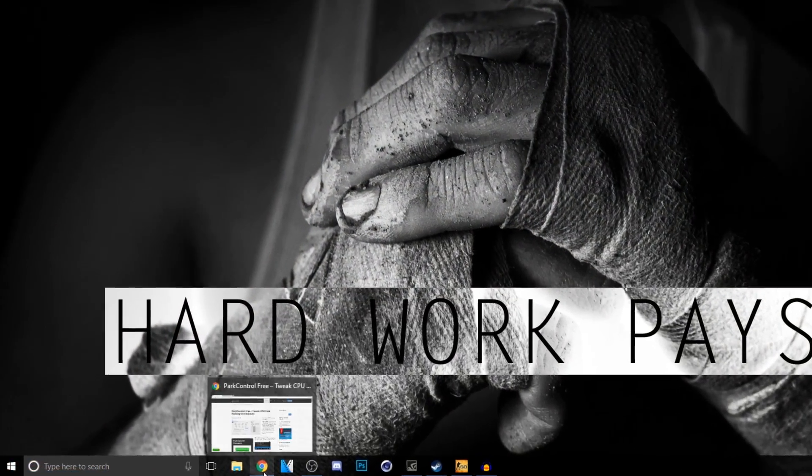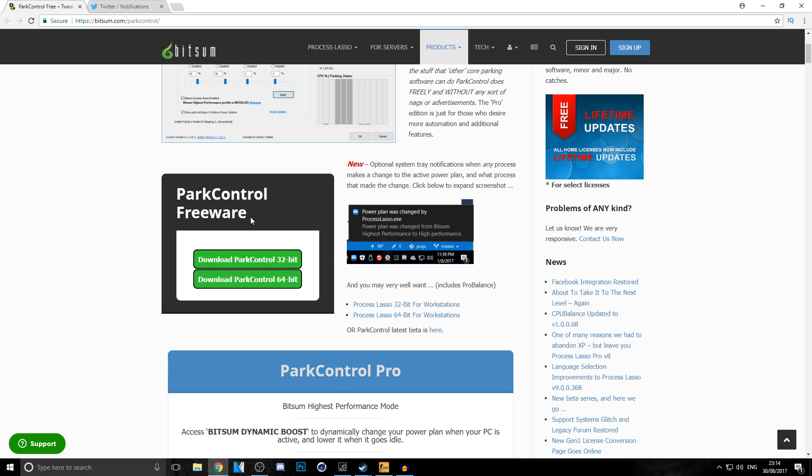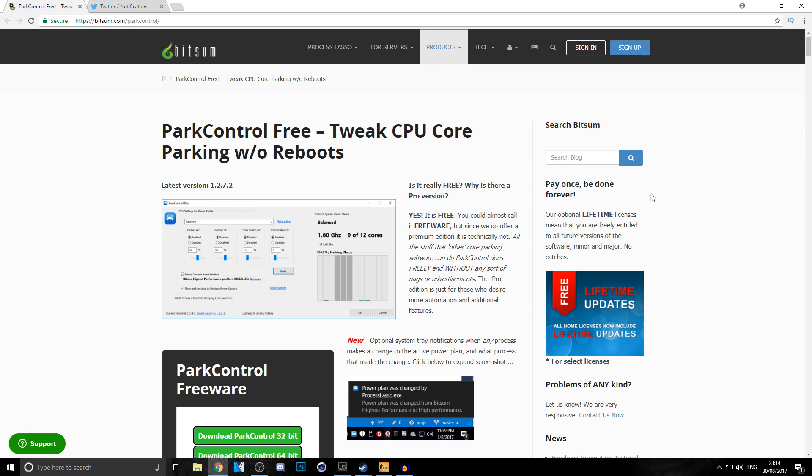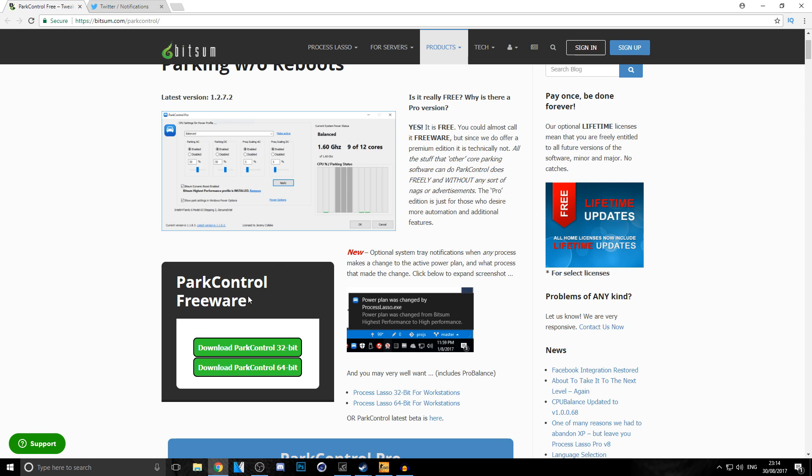The first thing you want to do is open Google Chrome — this works for Windows only. Go to the link in the description: it's bitsum.com/parkcontrol. Scroll down a little bit and you can see Park Control Freeware. This is free — don't worry about the pay option up top, that's just for extra features and it's only six pounds if you want them.